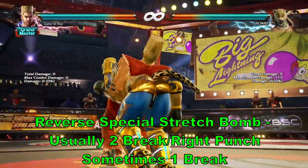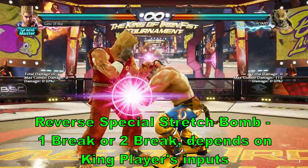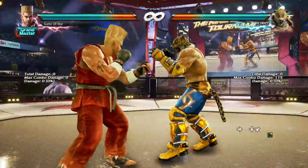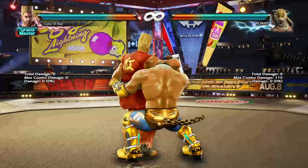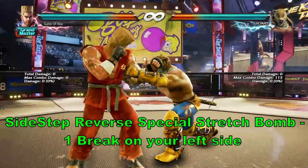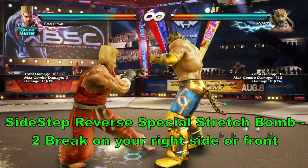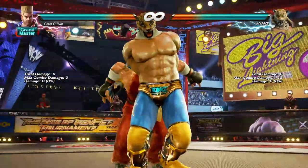Now let's discuss the other throw variant known as Reverse Special Stretch Bomb. This throw is normally a 2 break as you would expect, but its break can change depending on how it's performed. If the King player uses the variation that grabs a crouching opponent, it can be either a 1 break or a 2 break. This chain throw can also be done by a sidestep variation — if King grabs you from the left side, it'll be a 1 break; if he grabs you from the right side or the front, it'll be a 2 break. The throw animation has King grab your upper body and slam you head first over to the other side. The first follow-up to this chain throw is Cannonball Buster, and it's unbreakable.